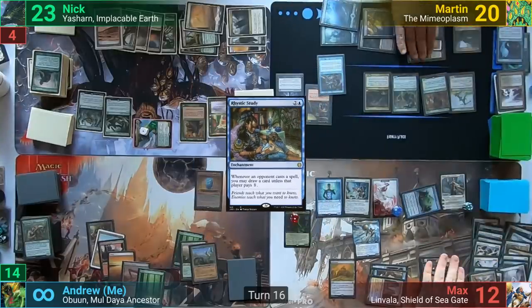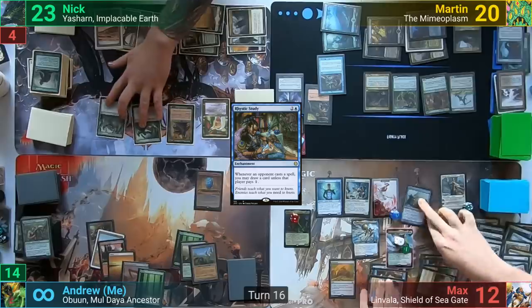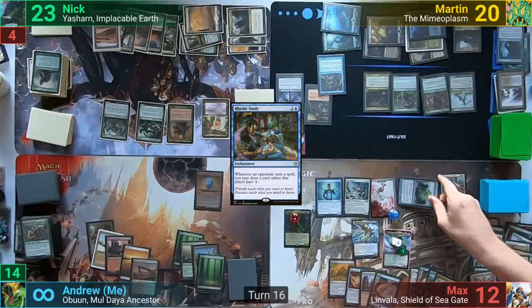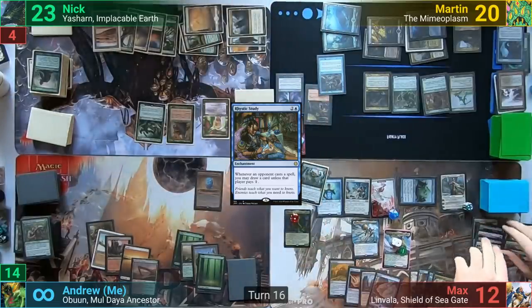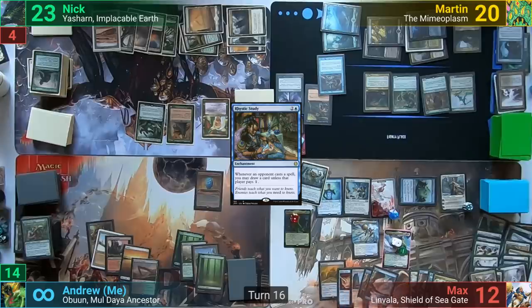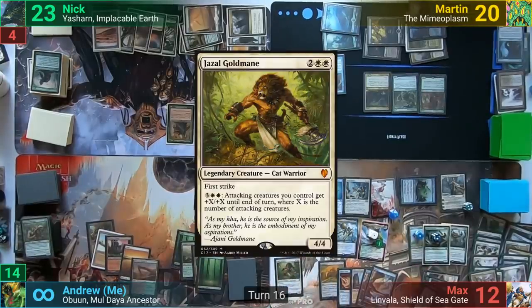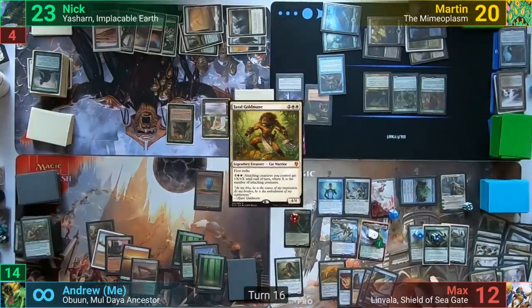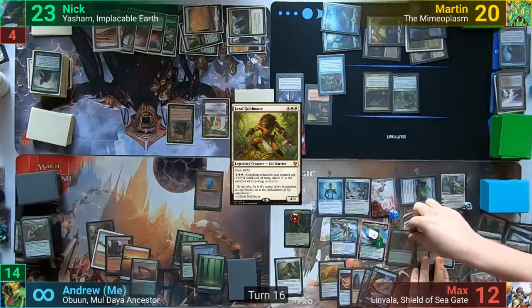At end of Martin's turn, Max uses the Changeling to gain control of Yasharn thanks to the Will Breaker. Max untaps and goes to take control of the Green Warden — it resolves. He plays a land, and with Obun's trigger now doubled from the Green Warden, puts a counter onto the Ulvenwald Hydra and the Chameleon Colossus and takes both of them. He follows up with Jazal Goldmane and moves to combat. With Linvala's Detain ability, Max targets Beast Whisperer and gains control of it as well.